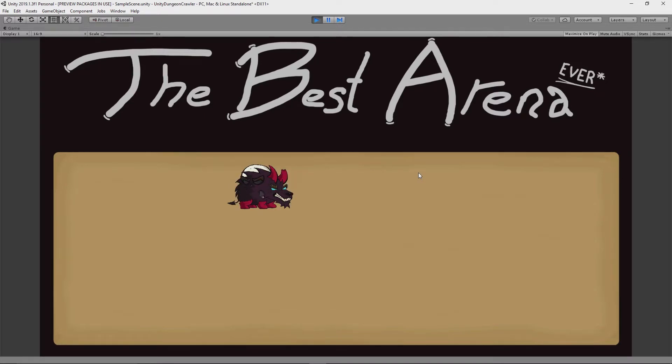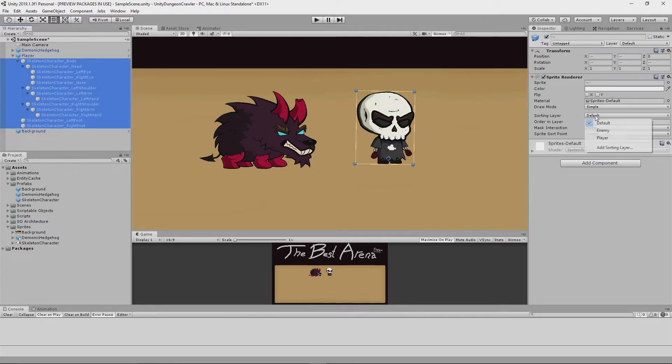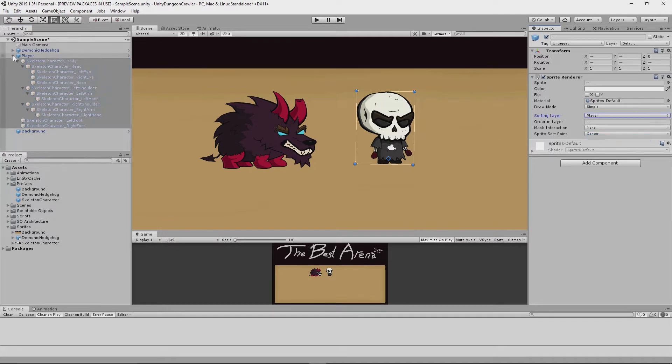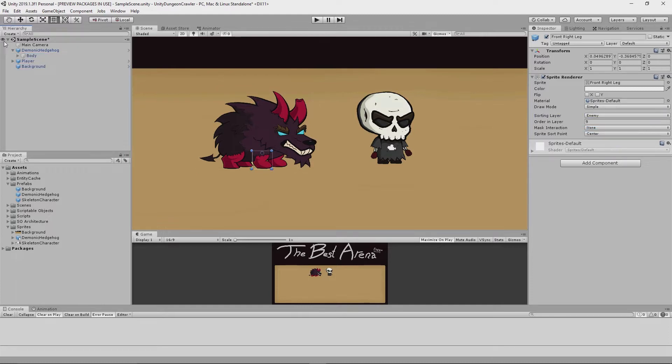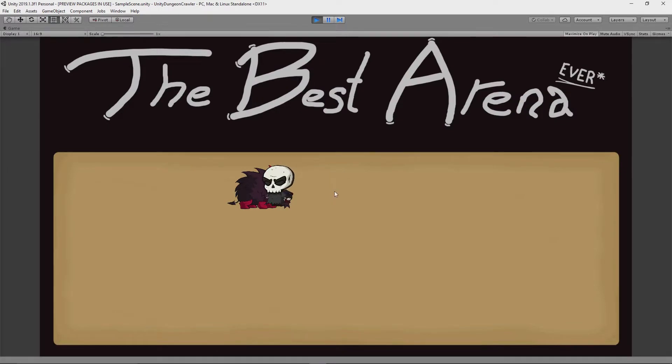It seemed we had an issue with the draw order. I solved this by creating two sorting layers — one for the enemy and one for the player — and ordered them such that the player sprite always draws on top. I will be changing this in the future so that the object with the lowest Y value draws on top, so that as objects go behind and in front of each other their sprites are drawn correctly. This gives an intuitive impression of depth, and with the sorting layer sorted out, testing confirmed there were no more weird drawing order issues.